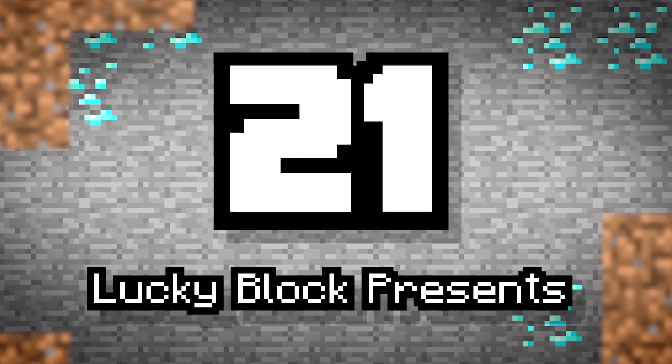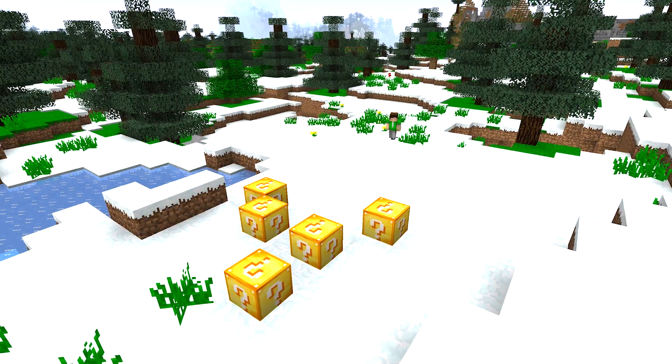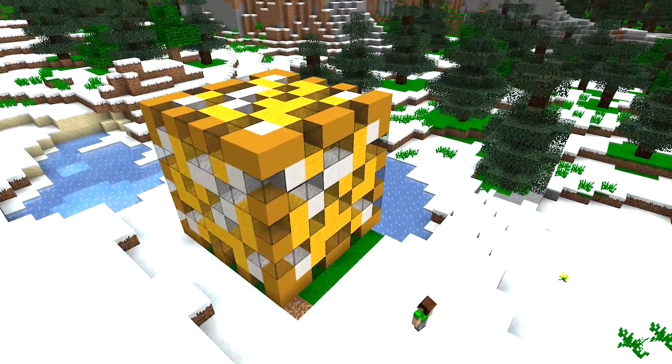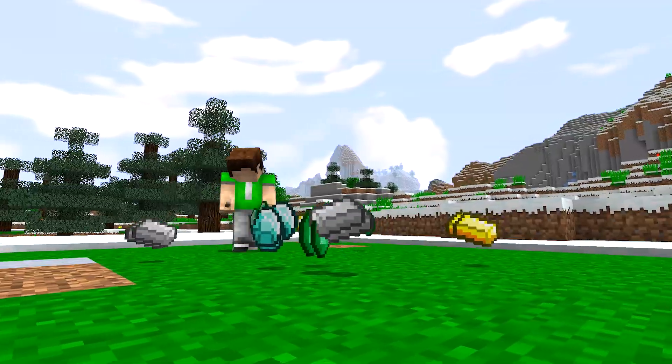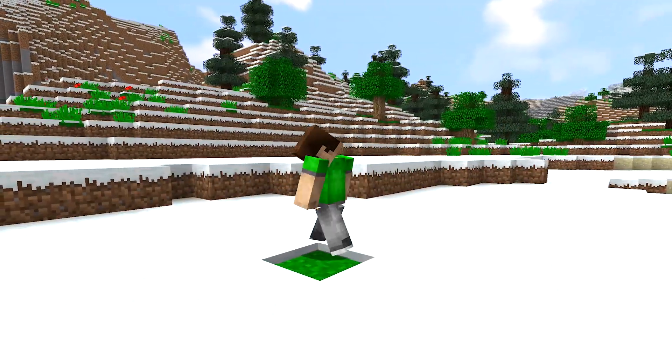Number 21: Lucky Block Presents. Like Lucky Blocks, only textured as a present. These things provide thousands of random possibilities, but the difference with the Christmas version is that they only provide positive rewards. No fears of TNT or lava bombs!